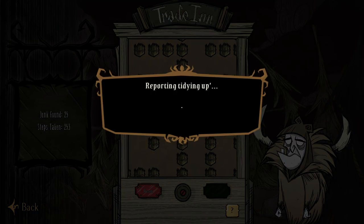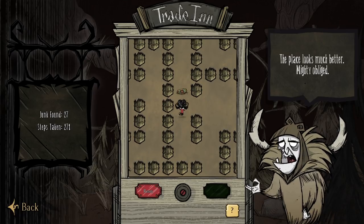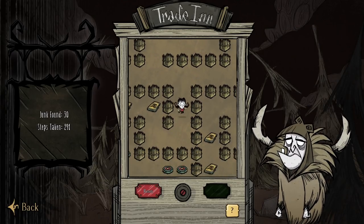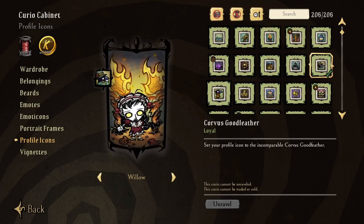Before we go, one last note: don't forget about the crow kid trade-in within the curio cabinet, as clicking on it will lead you to a minigame where you collect trash from a maze for unique, hidden profile icons. It's good stuff.